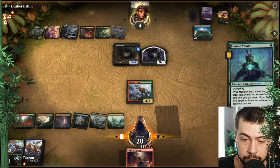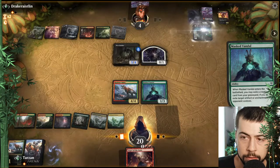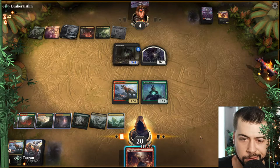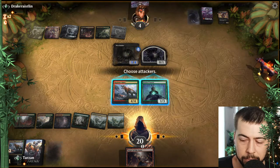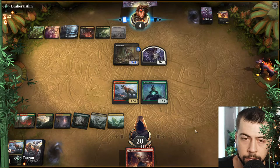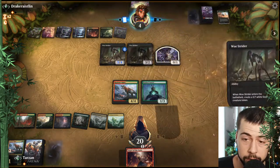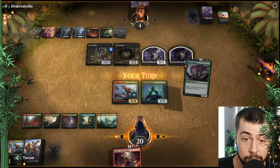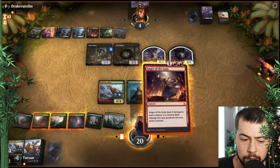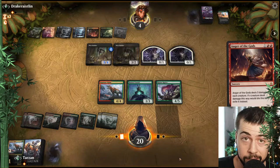Masked Vandal — get rid of that Bolas' Citadel. I wonder if we just swing here — nah. We'll wait and see if they play some stuff next turn. If they do something with Woe Strider — Collected Company, all right all right. Anger might be pretty nice; they did only get the road. This is going to be good. I think that should hopefully do it. They'll only be left with one creature and we have two creatures that have four power.